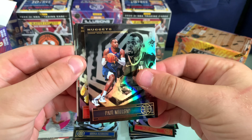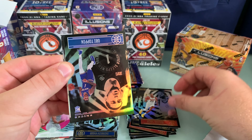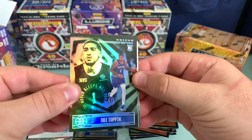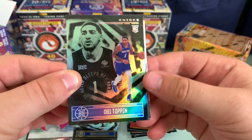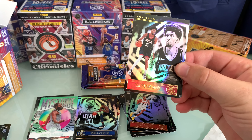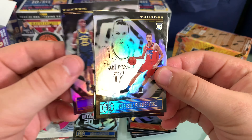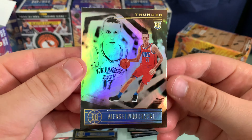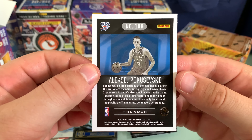Only halfway through. Millsap. Mikal. And looks like an Emerald rookie — Obi Toppin. Probably the best rookie we've got so far, and for it to be an Emerald, definitely take it. Christian Wood. Karis Levert.